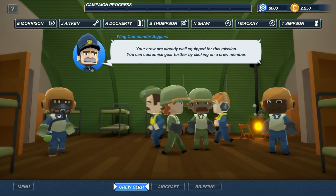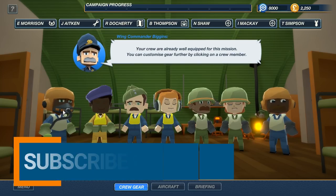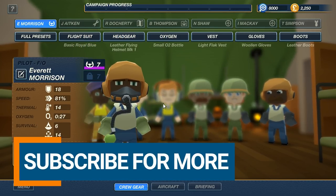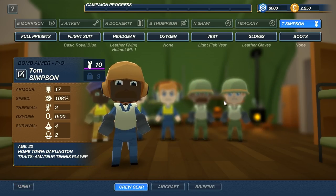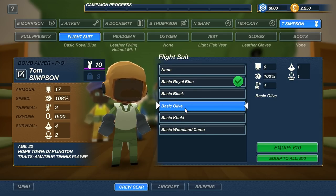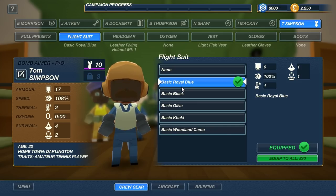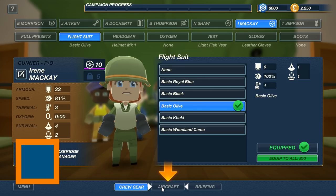Here comes our bomber crew. Your crew are already equipped for the mission. You can customize gear by clicking on a crew member. We have our pilots, radio men, and even gunners for our bomber, as well as bombardiers. They've got their different skills. We can pimp out their flight suits and do all sorts of different things. We can put them in an olive uniform or back to the royal blue. You can fully customize all your pilots, navigators, anybody you want to do.